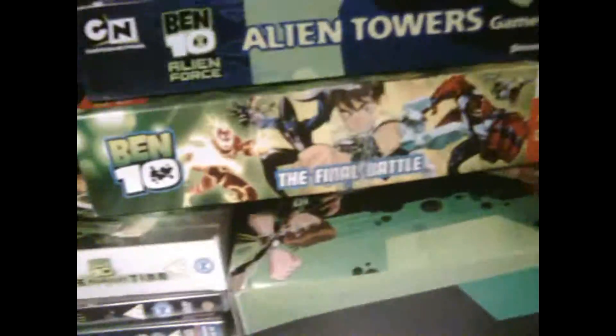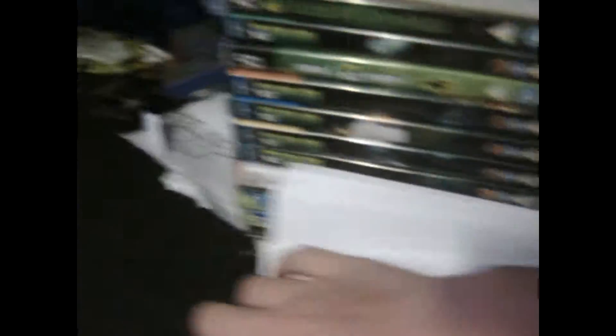Just going to stand up on my chair so you can see. There's a box where the Rust Bucket is right here, with another Ben 10 thing box right here. Some games, some books, alien tower set, and DVDs. There's the Omniverse thing that came with the pop-up thing. The pencil case is really cool — it's got the Omnitrix symbol from Alien Force. There's also a DVD game, an Alien Force one, and that gooey stuff which is actually still in here as you can see.